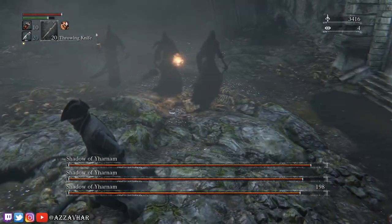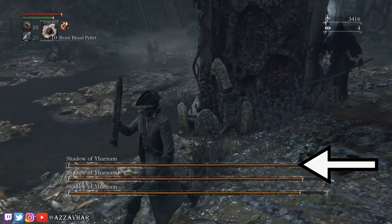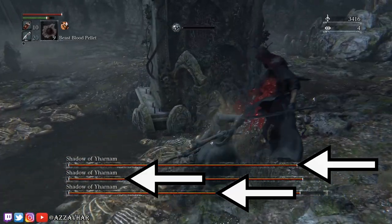We'll be taking out the Shadows of Yharnam in a specific order. The first one we'll take out is the katana, then the fire and cudgel, then the candlestick last.